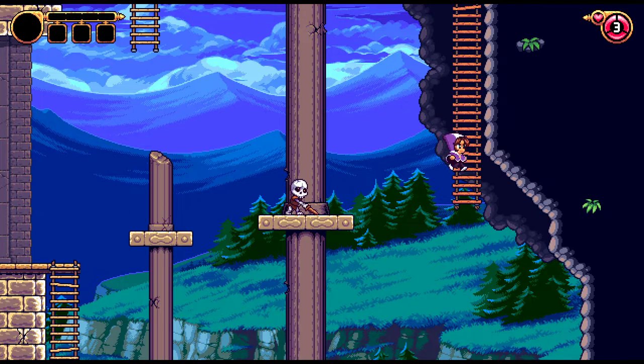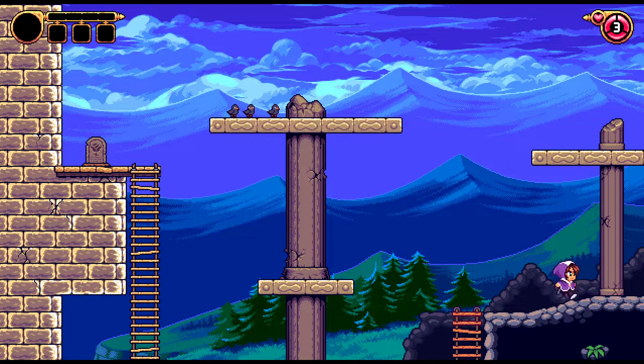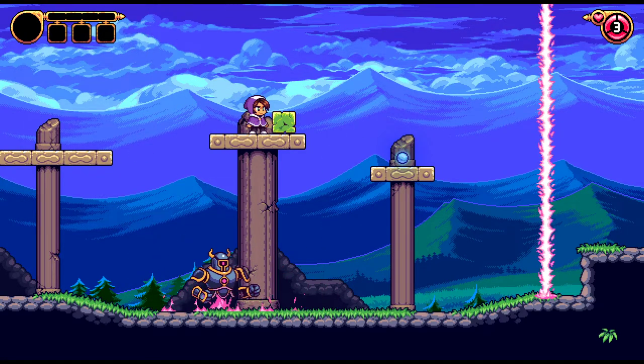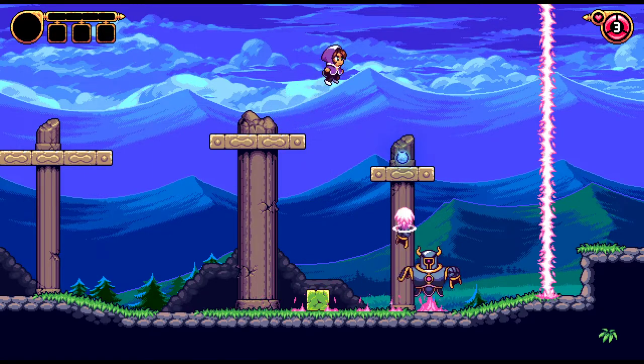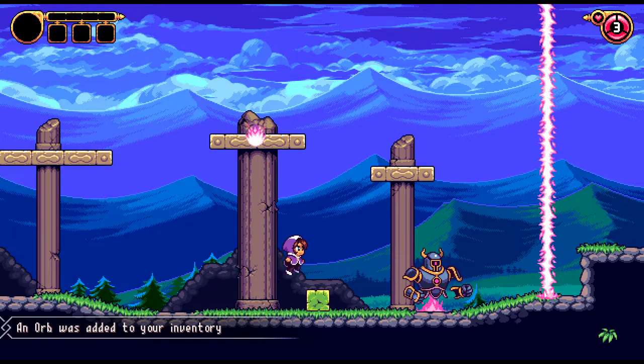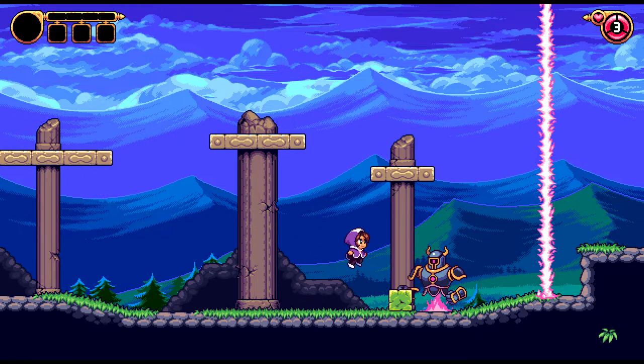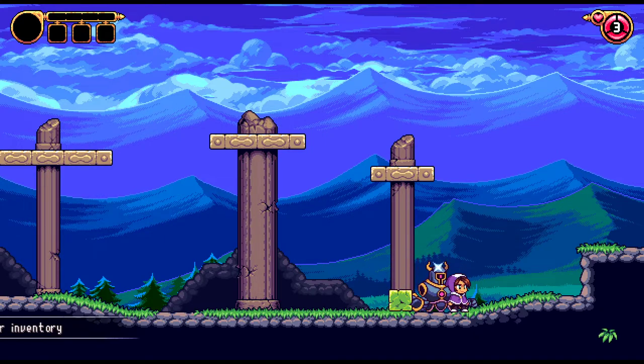That's a makeable jump — that was almost terrible. There's probably a secret up here then. Oh yeah, let's go! I was probably supposed to crush him with the block — if you drop the block on him, he 100% dies.